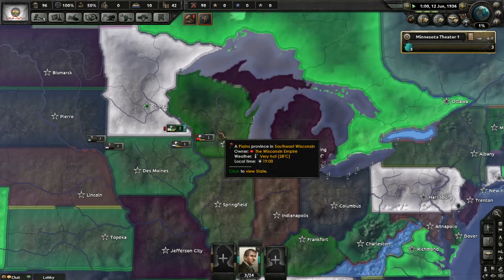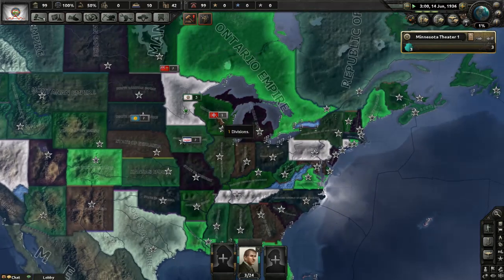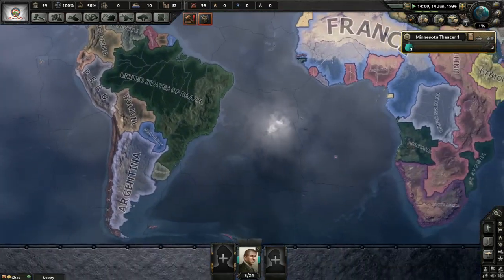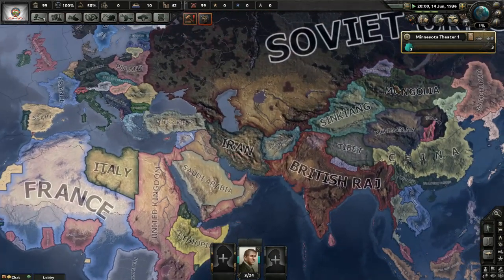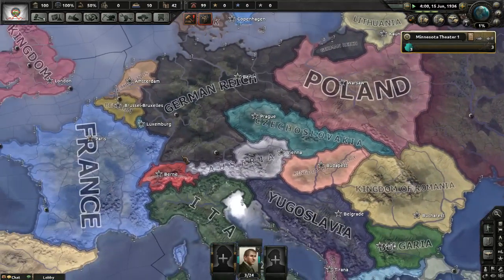I thought the US States mod did the same thing. But as long as I remember playing it, you always kind of got your choice, which was nice. It may have been that way. I just look at some of these national characters and they don't fit the mod. Some of that may be that we're using Road to 56 in tandem with it.